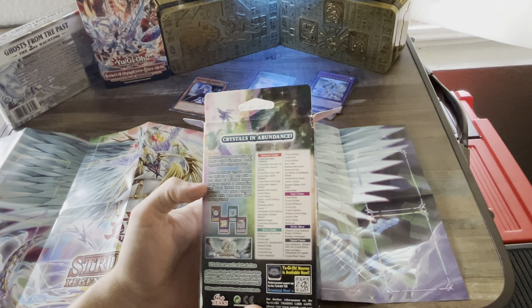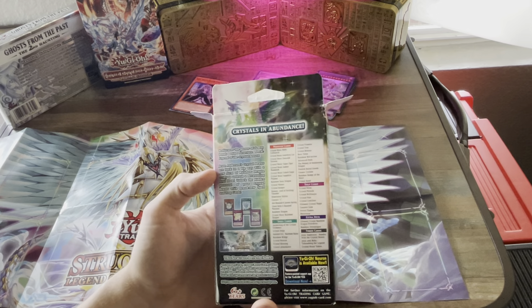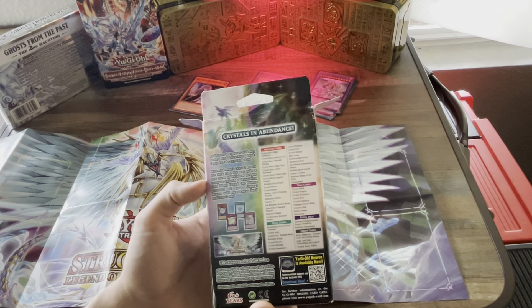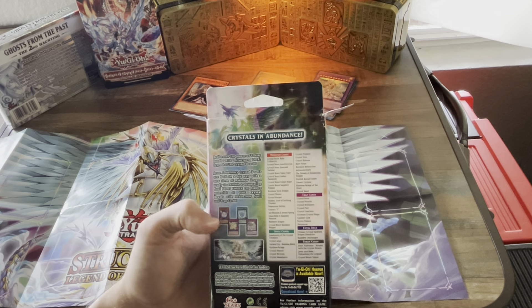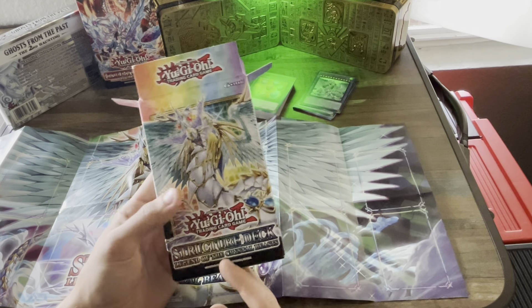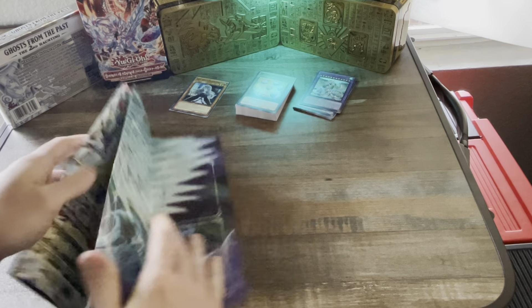A little bit more about the deck — they have some info on the back of the box here: 'Jesse Anderson's Crystal Beasts are back in a big way, with a new form of Rainbow Dragon ready to unleash a devastating final blow. Unlock the hidden potential of your Crystal Beasts with brand new spell and trap cards.' So I guess it's gotten some new support recently.